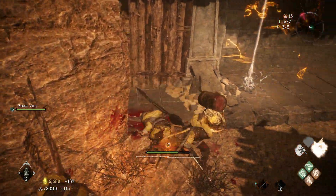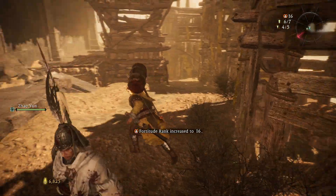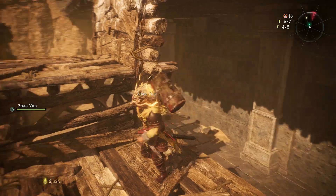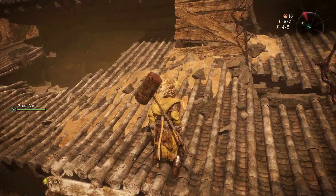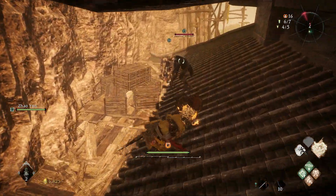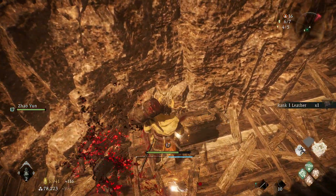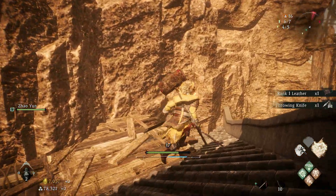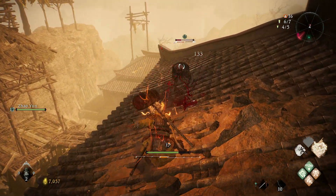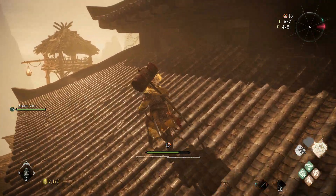Both dead - nice! A little marking flag, we'll take that. Nice little fortitude increase, can't complain with that. Now we can get on the roof. Oh, enemies here, okay. You bastard. Loot - leather, some more throwing knives. The game loves the throwing knives.